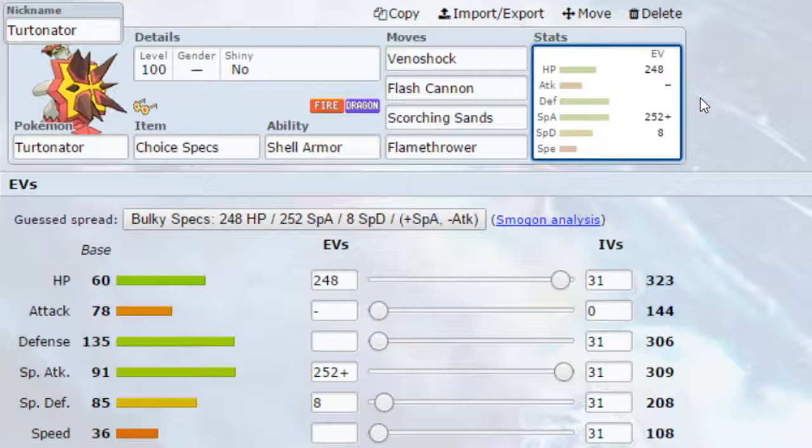EVs: Max HP and Max Special Attack. I've gone for a Modest nature if you're not going for a Trick Room scenario — more Special Attack, less Attack. You could go for a Quiet nature — more Special Attack and less Speed — with zero IVs in Speed if you're going for a Trick Room scenario. Trick Room with Dynamax doesn't typically work well in singles, but in doubles it would definitely work. Anyway, that is all for today — I hope you've enjoyed this. Please like, subscribe, and comment. Let me know what you think below!